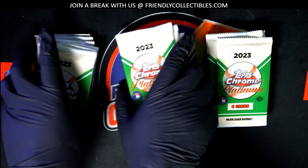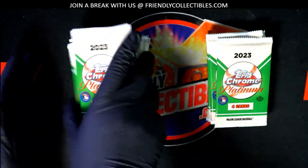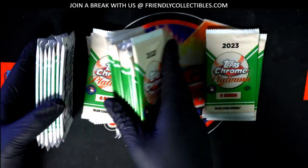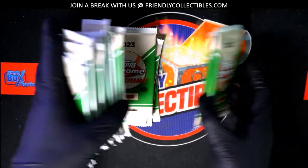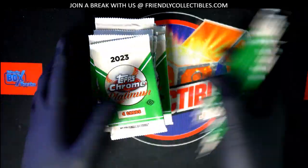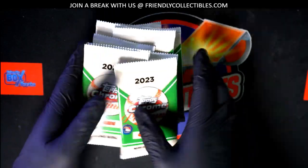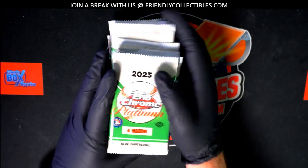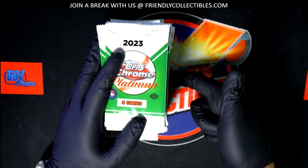Let's see what we get. I'm going to shuffle these up, and the autograph can be anywhere. It could be the very top pack, it could be the very bottom pack — who knows? Anything can happen. Let's find out what happens right here. Greg, if you want to pick any pack numbers, this is number one and this is number 24.